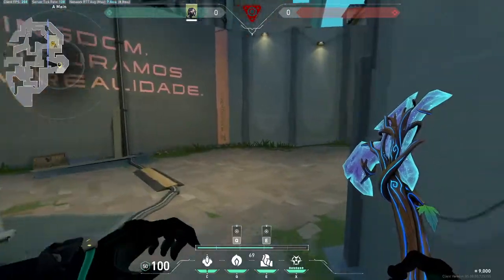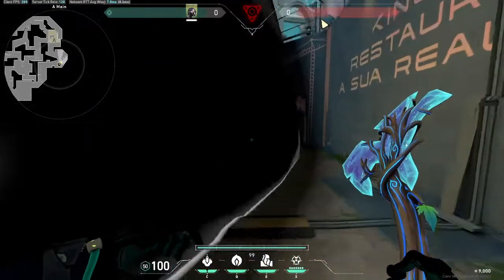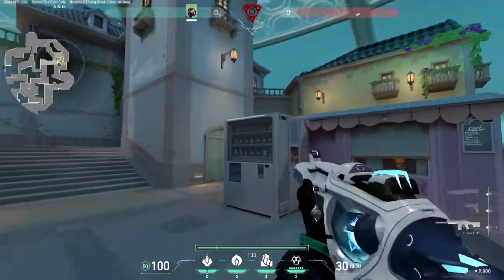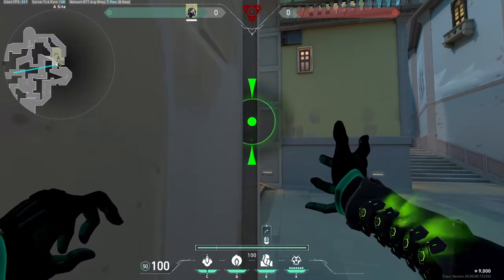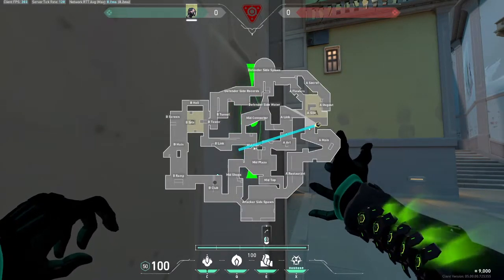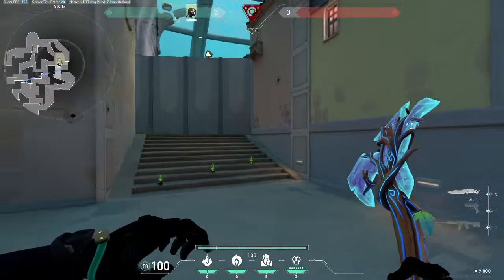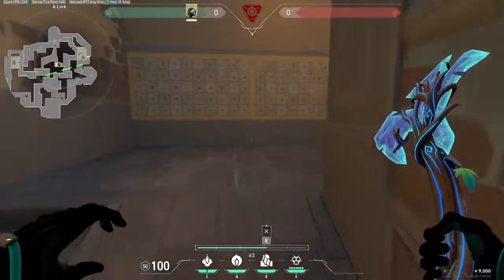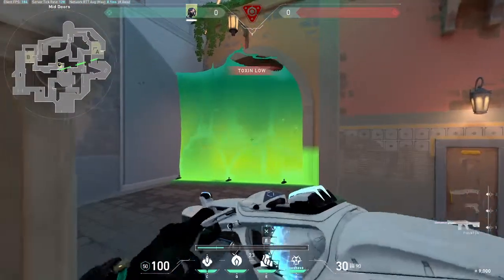For defense, what I've found that I like to do: you start in your spawn and come out over here. Line up your wall to cover main, art, and mid doors. As you can see, this completely covers main, completely covers art — this one doesn't have to be precise whatsoever — and completely covers doors.